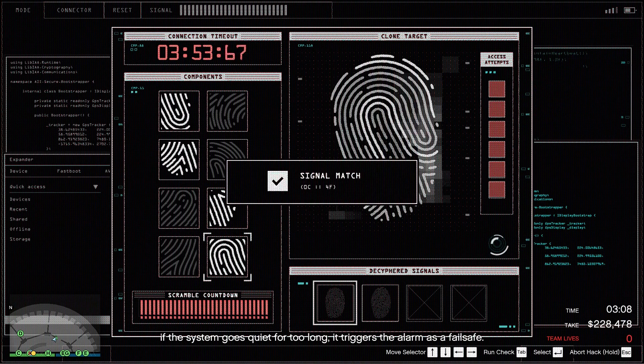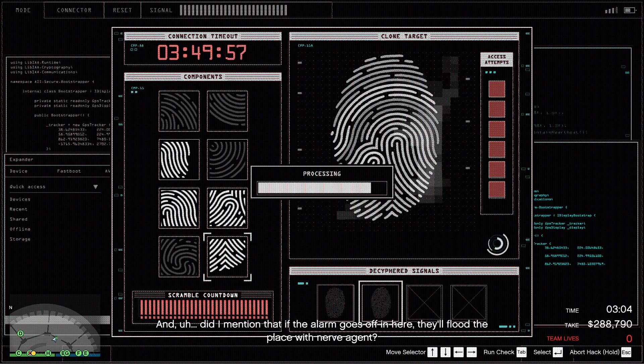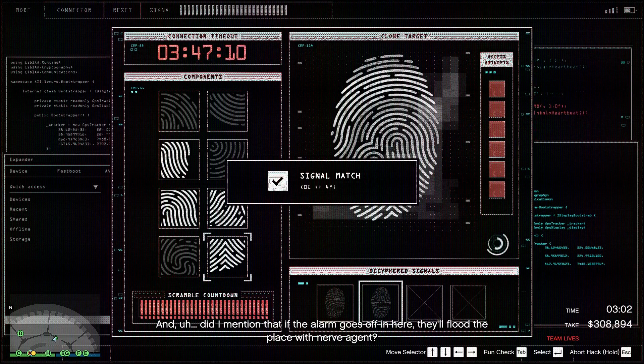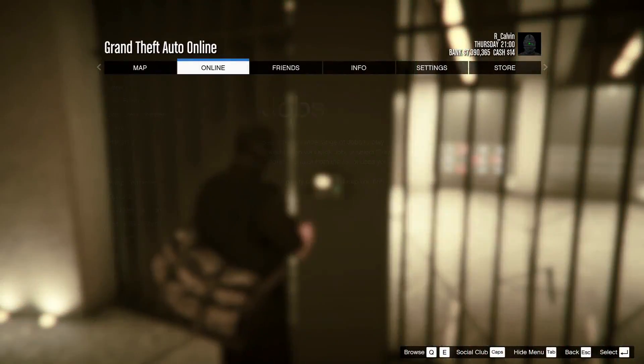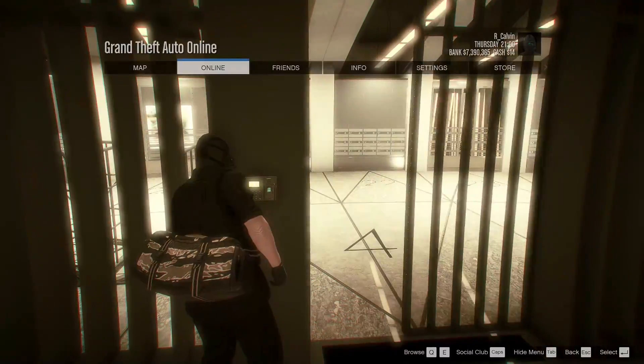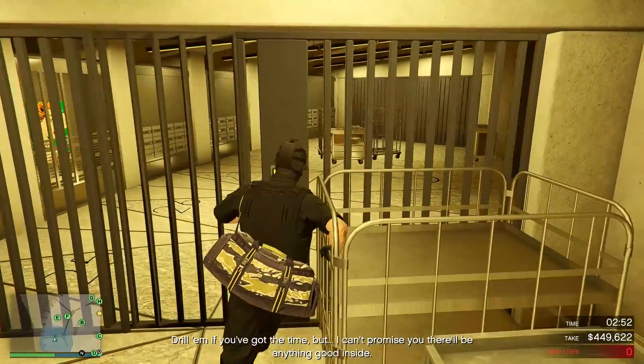If the system goes quiet for too long, it triggers the alarm as a fail-safe. And did I mention that if the alarm goes off in here, they'll flood the place with Nerve Agent? No? Well, I'm mentioning it now. There's a set of lockboxes in here — drill them if you've got the time, but I can't promise you there'll be anything good inside.